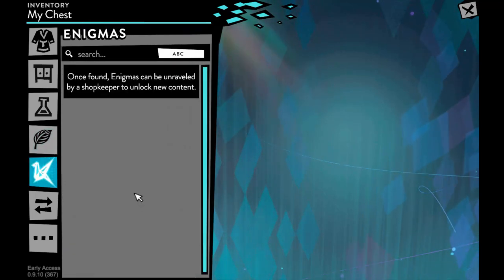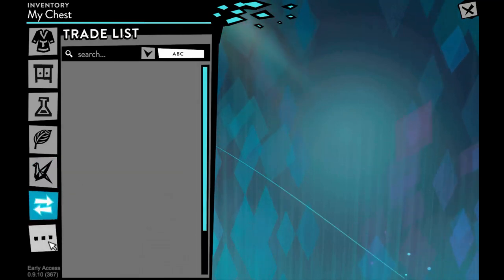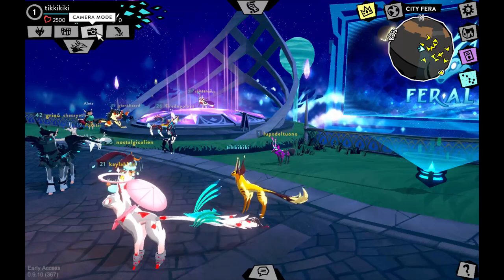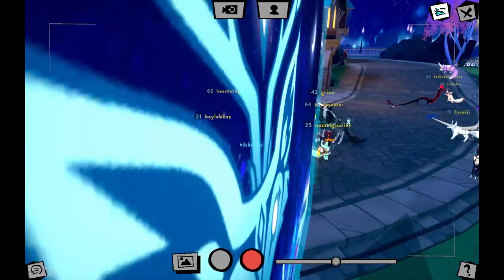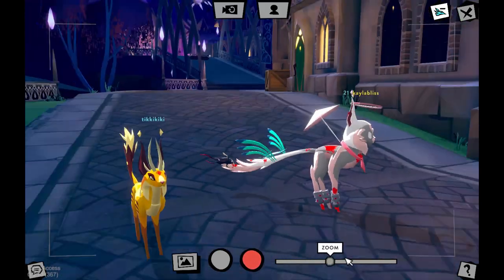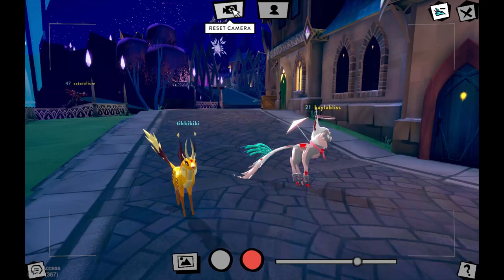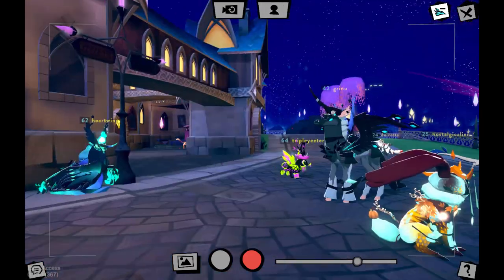My Chest also has a trade list, very similar to Animal Jam, and a miscellaneous section for random collected items. Next is the camera tool, which lets you take pictures or video in-game if you don't have a screenshot app. You can zoom in or out, save images to your computer, open a gallery, reset and rotate the camera, and even go into a first-person mode.